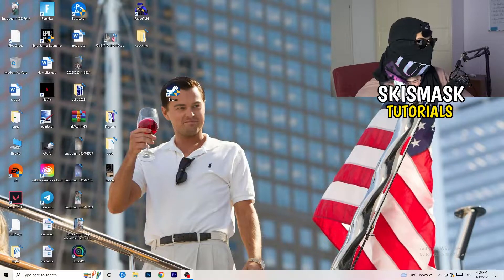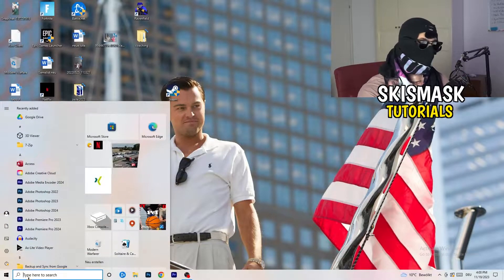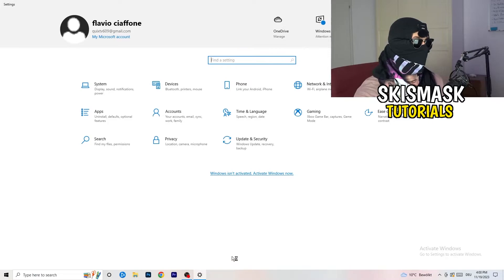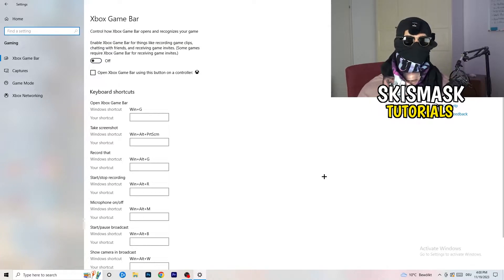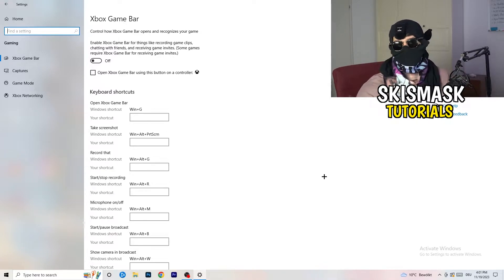The first thing is really simple. Go to the bottom left corner of your screen, right-click, and open Windows Settings — or hit your Windows key and click Settings. Go to Gaming. Here, go to Xbox Game Bar and turn it off. It causes a lot of trouble, especially on low-end PCs. You don't want anything running in the background affecting your performance.